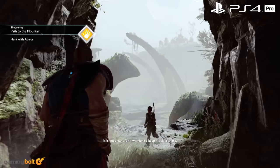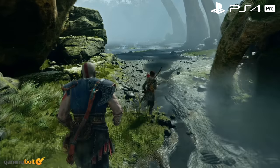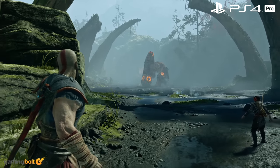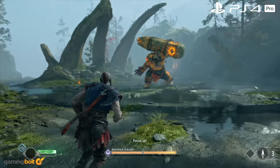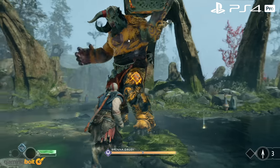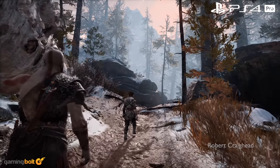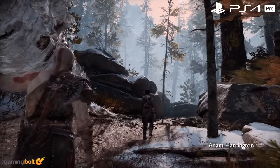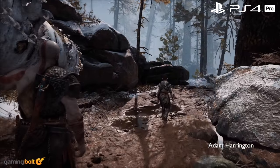Implementing a full physically-based rendering pipeline, the physically-based lighting dynamically reacts according to the types of objects it's interacting with. Earlier games in the series had kind of a one-dimensional look and feel to them, which worked really well back then, but with the latest iteration, every environment the player comes across is different and has its own sets of challenges. Whether it's the phenomenal dynamic snow effects or wet environments, all of them look amazing thanks to some really aggressive anisotropic filtering, object displacement, and parallax occlusion.